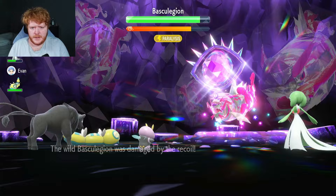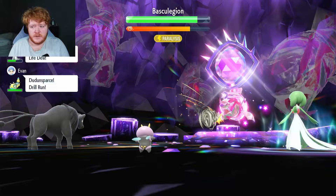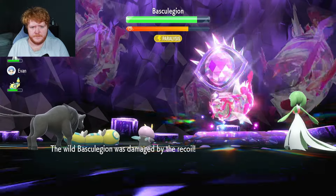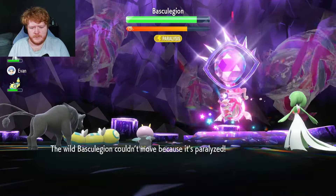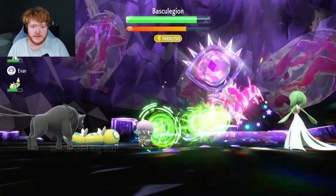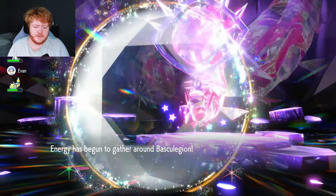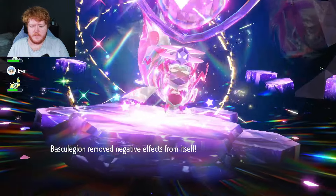We're going to use one more Fake Tears — guaranteed to go first. Gardevoir used Life Dew so it didn't attack, that's great. Don't remove — please just don't. Oh, that's a lot of damage. We use Bug Buzz — Basculation is paralyzed, it can't move. Plus six Special Attack, minus six Special Defense — it did nowhere near enough damage. I was deluded. I was convinced that plus six minus six would take out any Pokémon.